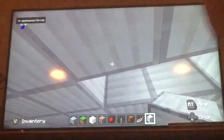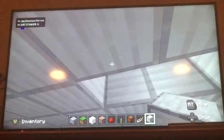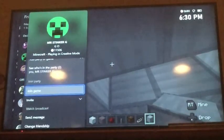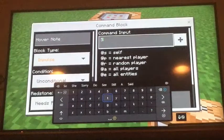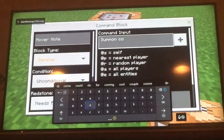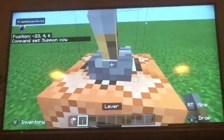Hey guys, welcome back to my channel. Today I am going to be playing with my cousin and this is going to be about command blocks. We're going to be showing you the simple basics on how to make stuff happen with them. So I'm just going to be doing a simple command called summon cow. And it's just a simple one.